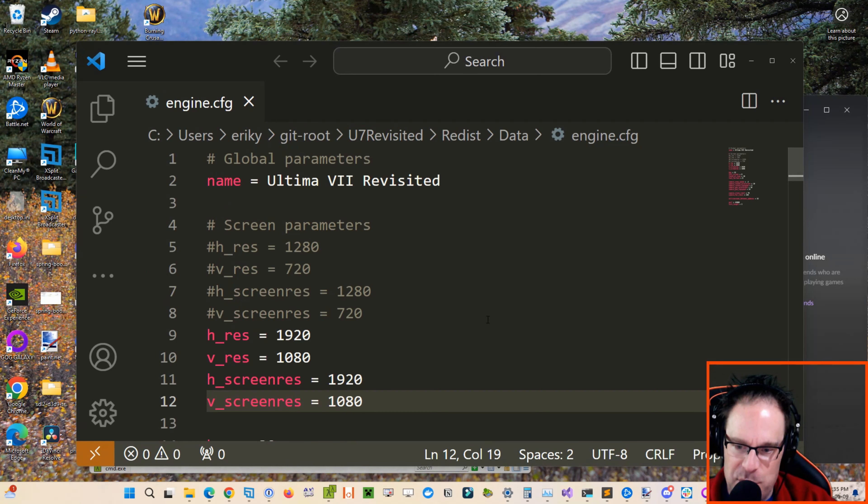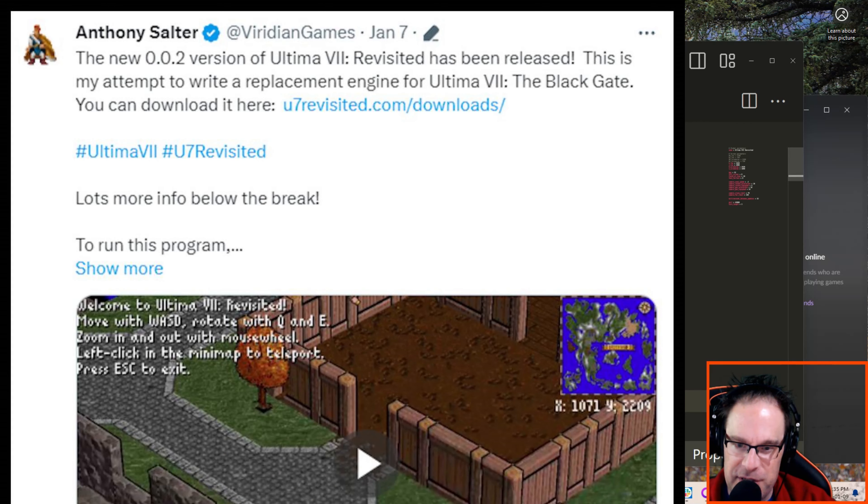This is a project spearheaded by Viridian Games. The link is in the description down below. It's an open source project available on GitHub. This is version 0.02, which has just recently been released here in the early bits of 2024.